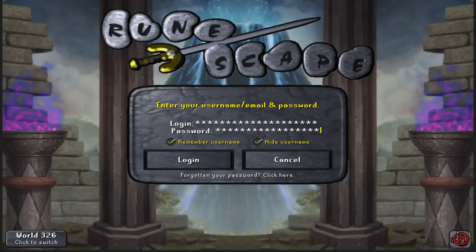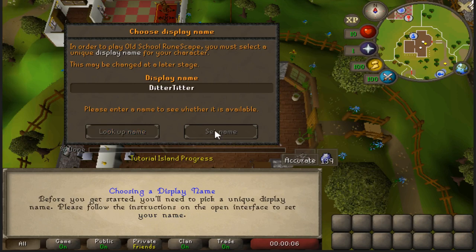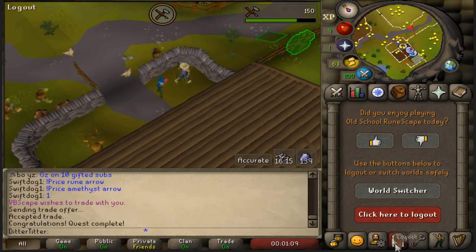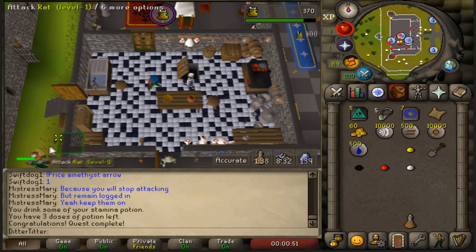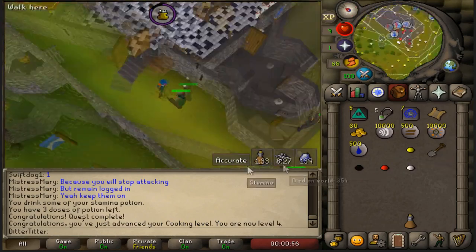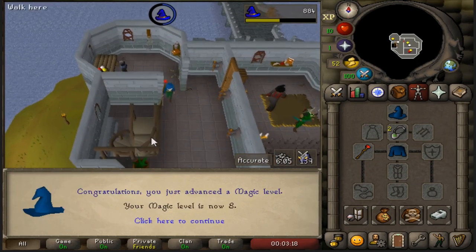All right, here we go boys. We're about to sign in, make our name, do tutorial island, and then speed run Barrows gloves. Boom — set name done, we got it boys. Cook's Assistant done. Using the necklace of passage to the Wizard's Tower. Imp Catcher done boys — level 8 magic. Restless Ghost done boys. 43 prayer — nice. Witchposting done boys.